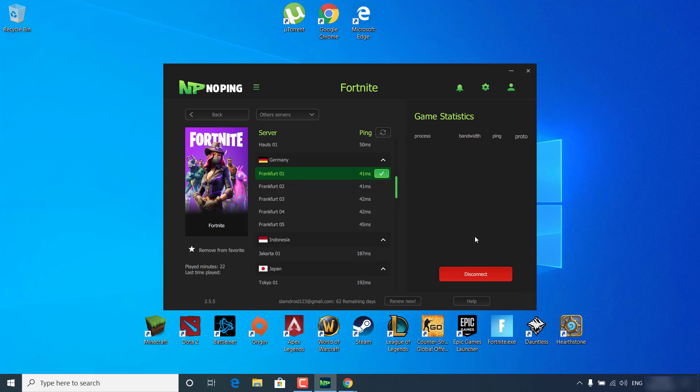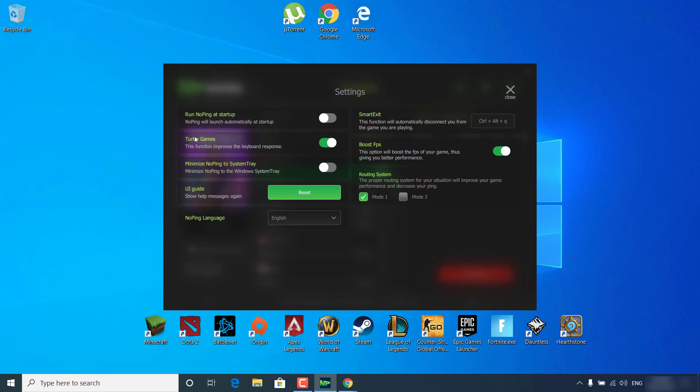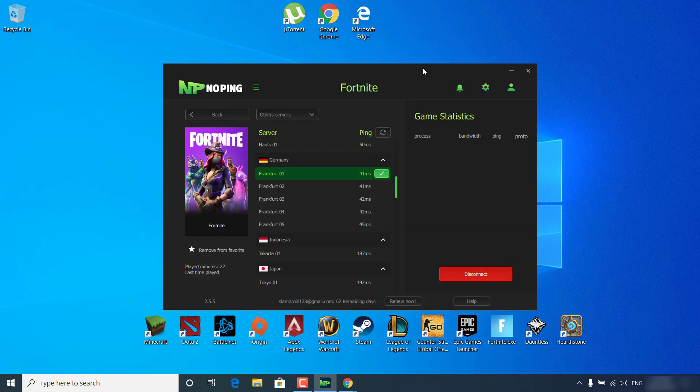Once you've optimized the game, click on the settings icon. Check the TurboGames option — this function improves keyboard and mouse response time, basically sending clicks faster to the Fortnite server. Also check the Boost FPS option, because this will boost the FPS of your game, giving you better performance. So just select the server, open your game, check TurboGames, check Boost FPS, and your game is now optimized.